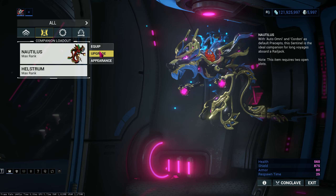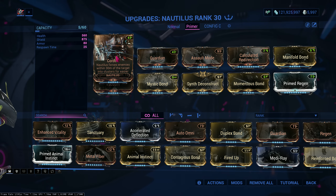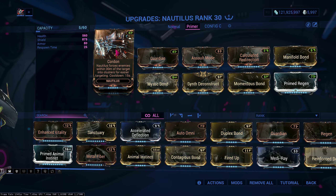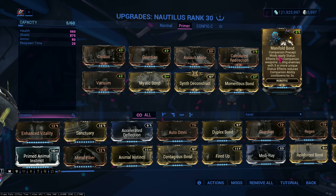Nautilus is very important for your Mesa because his Cordon ability pulls enemies from within 30 meters, which is insane. For Mesa, shooting into that one specific area is really good. I'm pairing this up with Manifold Bond because it reduces companion ability cooldown by three seconds per enemy killed with three or more unique status effects.